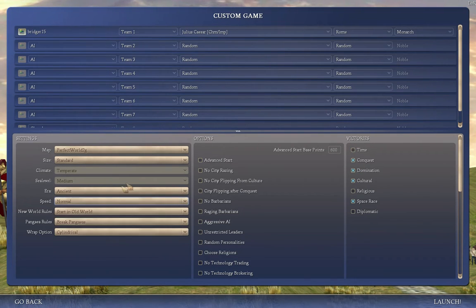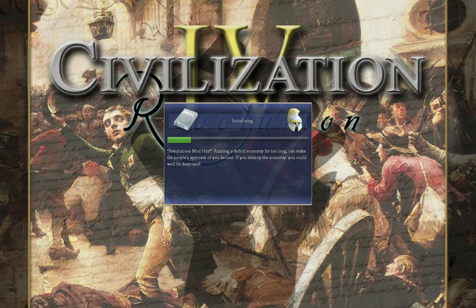We're going to play on normal speed so everybody can keep up. We've put it on Perfect World 2, a special map script designed to create a realistic Earth-looking map with tectonic plates and all that. Marcus Aurelius is unfortunately not an option for my leader of Rome. I get Julius Caesar and Augustus Caesar as the two leaders available.